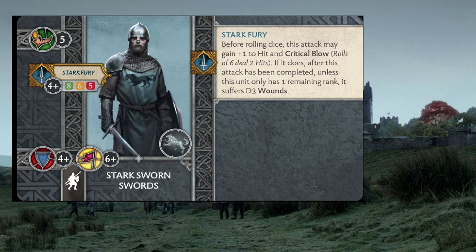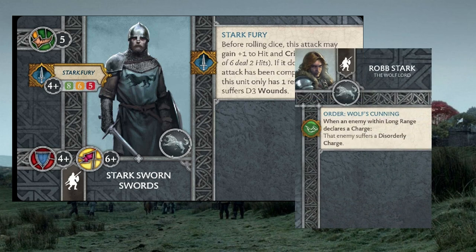That means we're putting Robb Stark into a unit of Sworn Swords. That's not so bad because he'll be pretty resilient to panic checks with them typically being at a 5-plus, sometimes 4-plus. The order Wolf's Cunning is going to be really nice — he can take up a position in the middle of the table where his opponent won't have an easy time getting into him, but he's still within long range of most things he wants. He can zap somebody with a disorderly charge to help protect those Tully Cavaliers as well.